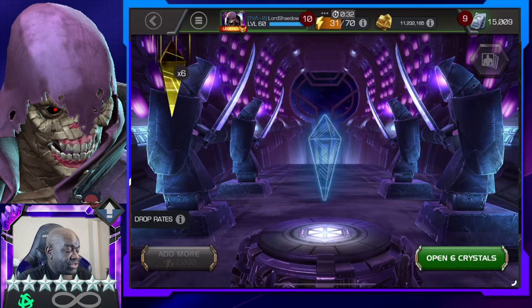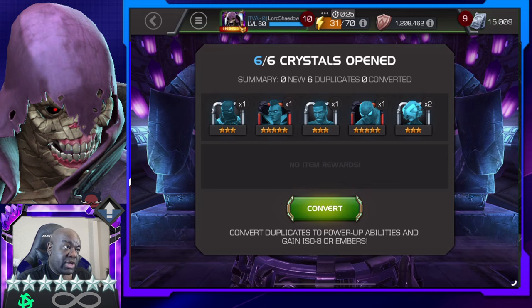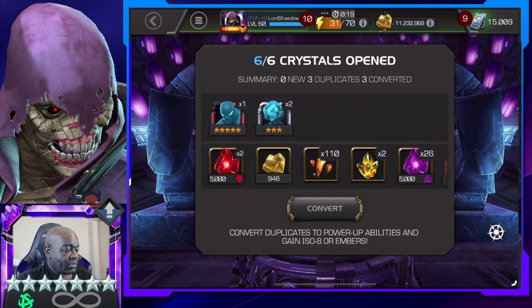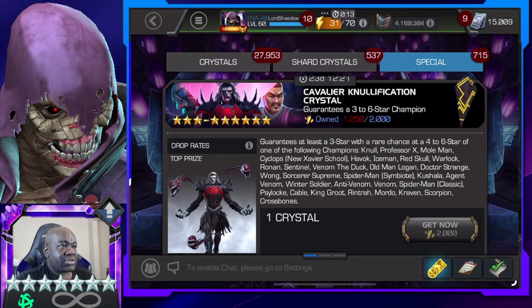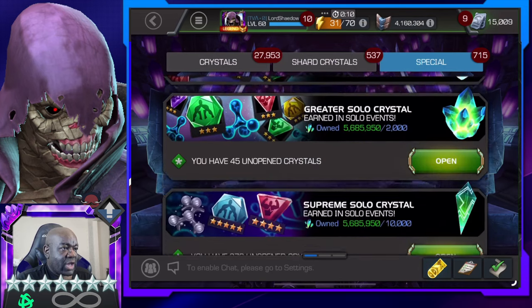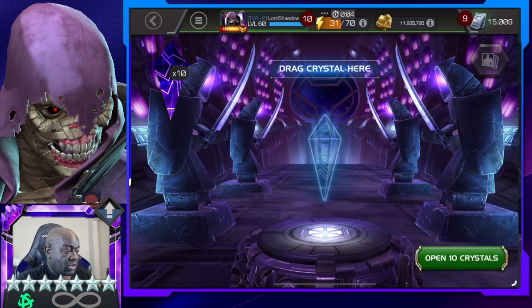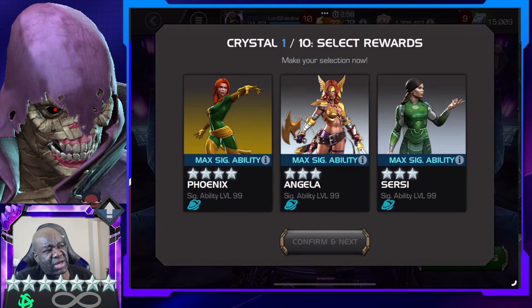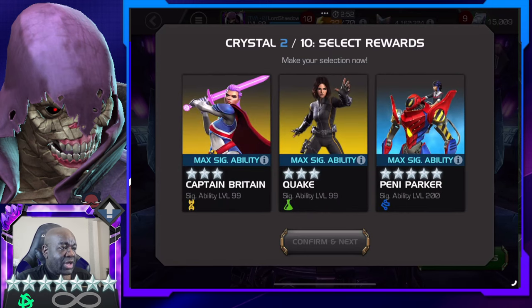I would love to get a six star because it means more seven star shards. We go ahead and pop them — we did get a couple of five stars and no six stars, so glad I didn't spin those out. We've got these here also, three stars in them, so let's go ahead and pop them. None of these look like six stars, and they were all cosmics too.